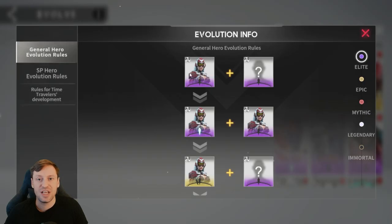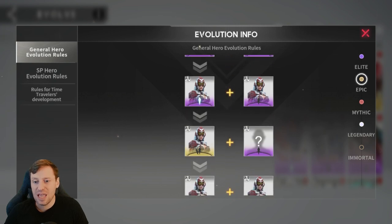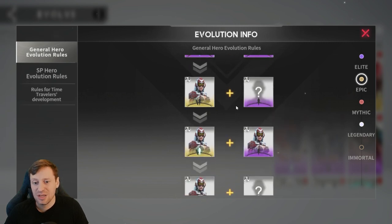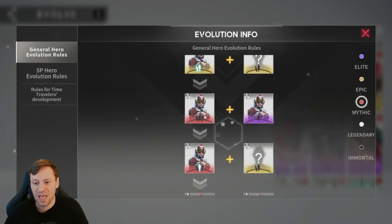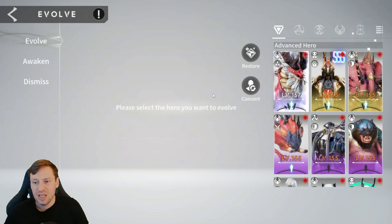Let me explain the evolution system clearly. It starts with an elite, then you can use any elite to boost them — including those basic heroes we just upgraded. You become elite plus one, then you need a duplicate copy of your elite to become epic, then you use any elite again, and so on. The in-game guide makes it pretty clear.